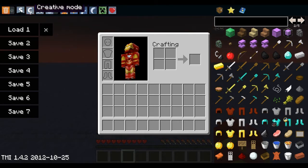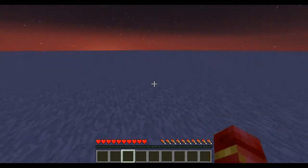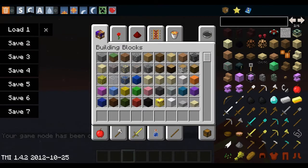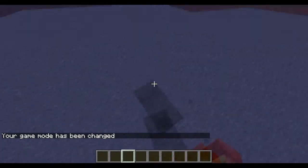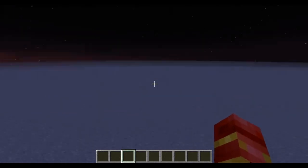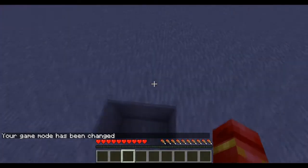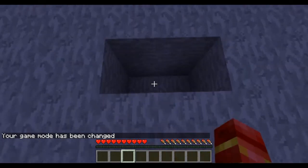You can also switch between game modes. Right now I'm in Survival, so I have a health bar, hunger bar, and XP bar. If I click to switch to Creative, you'll see the game mode has changed — now I can fly, place unlimited blocks, and break blocks. You can also choose Adventure mode, where you can't break anything.